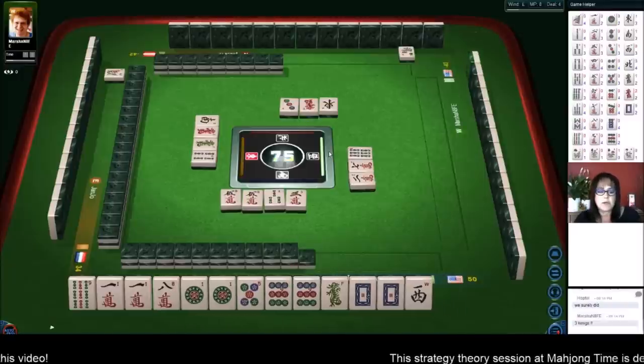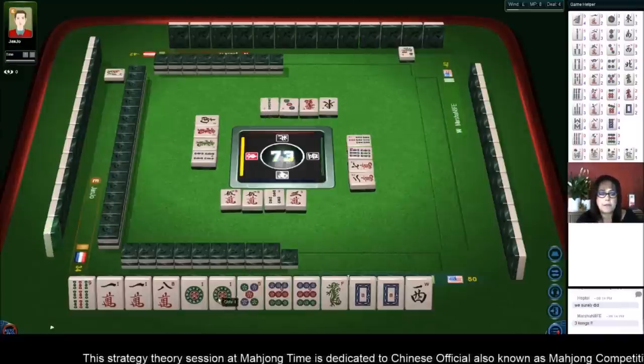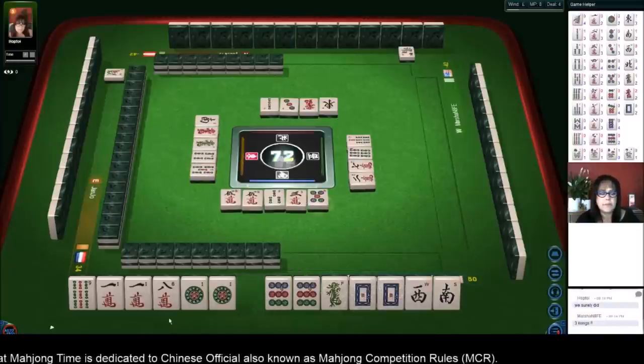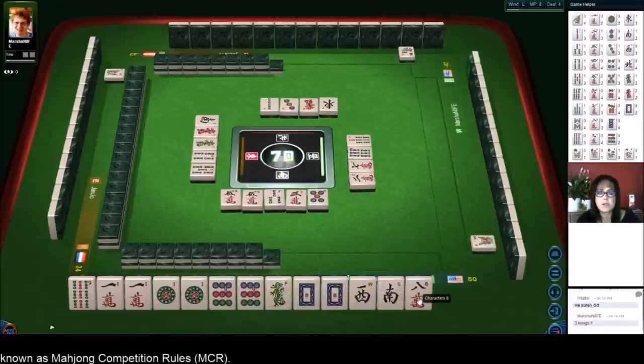Three characters — we've got all these terminals. Seven bamboos — we're going to pong. Two bamboos — this could be big. We're going to get rid of this eight crack and then we'll have all honors and terminals. That was our fifth discard.